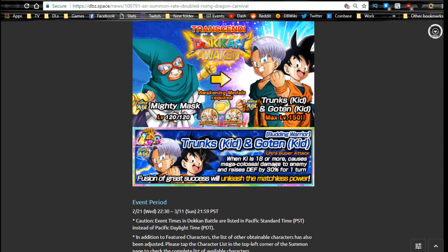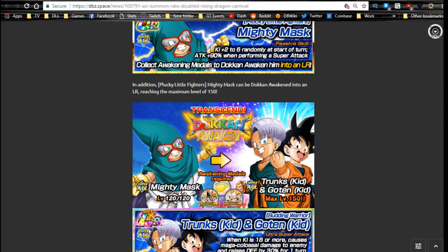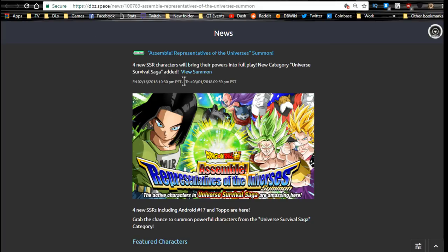Get them all up to super attack 10, then you can start to Dokkan Awaken him. He requires Mighty Mask medals for Dokkan Awakening, plus Gotenks medals and Time Trial medals to get him up to Goten and Trunks. He becomes an LR at that point. All of them should be in this banner, which also runs until the 11th.